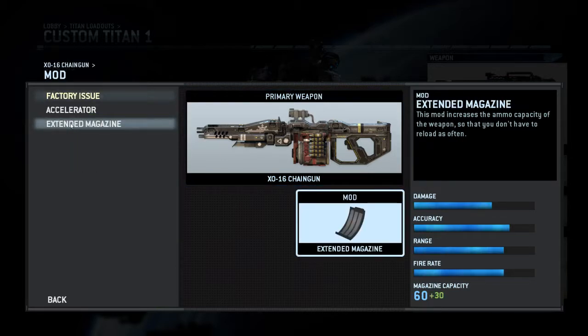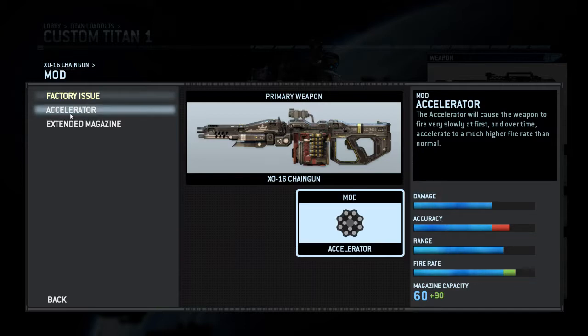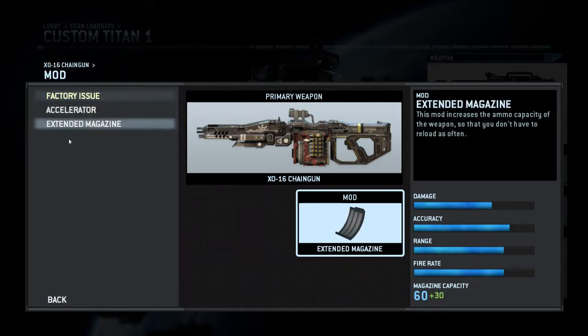For the Chaingun mods, we have the Extended Magazine with 30 additional rounds, and the Accelerator with 90 additional rounds. The Accelerator has a drawback — while the accuracy decrease looks significant, it's not that hard a hit when you fire from aimed. However, the problem is that it spins up, so in the beginning the first few seconds you won't do as much damage, though later when you're spun up the damage is higher than in normal mode. Still not sure which mod to use.